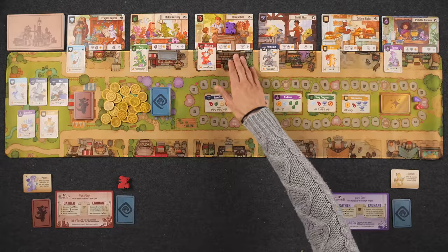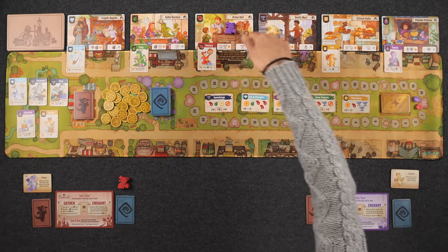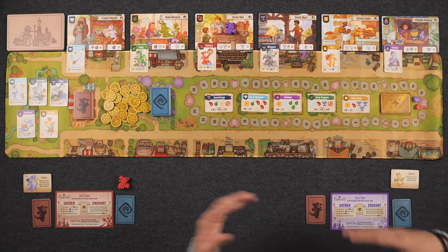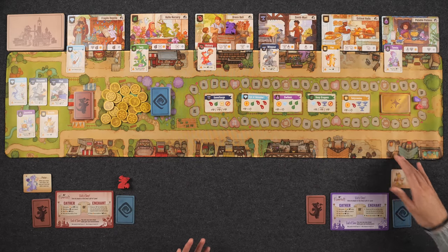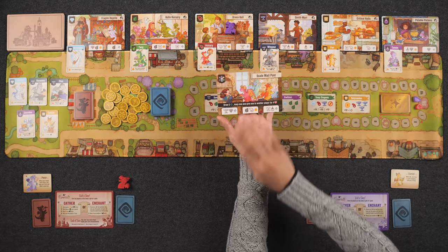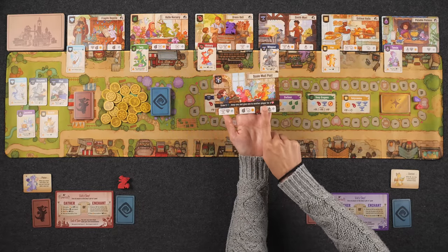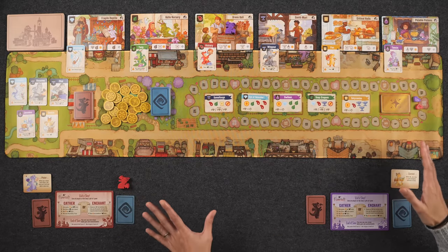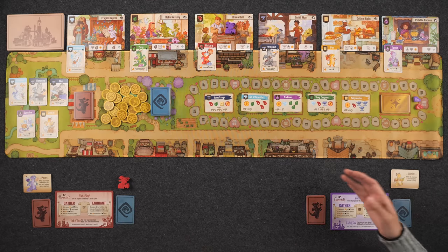The last thing you can do when gathering goods at a shop is use the shop's ability. These six shops are all starter shops so none of them have abilities, but every time we completely fill a shop with all three dragon spaces we're going to add a new shop to the town. In a two-player game the maximum amount of shops we can have is 12. The new shops will have abilities, such as one that says: draw two fancy dragons, keep one and give one to another player for four reputation points. That is of course an optional thing you can do before you end your turn.